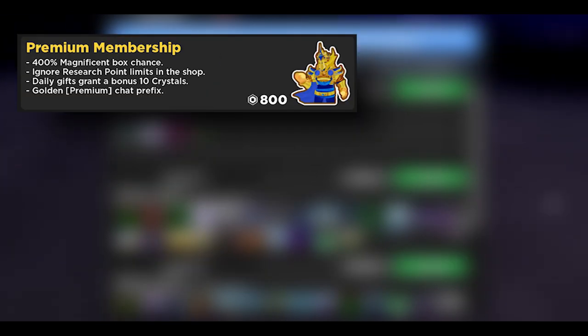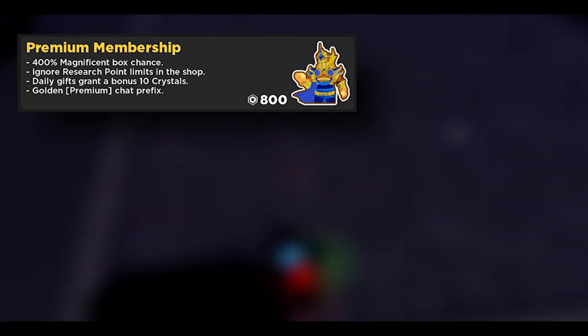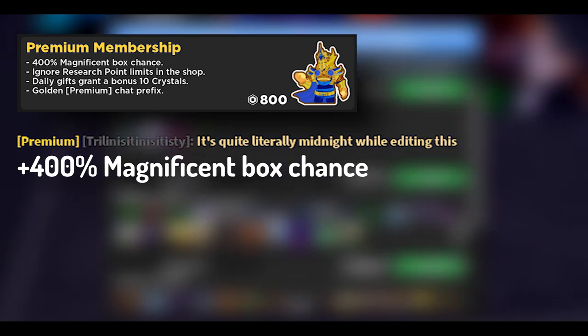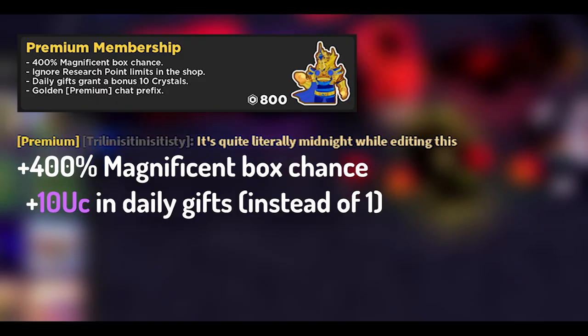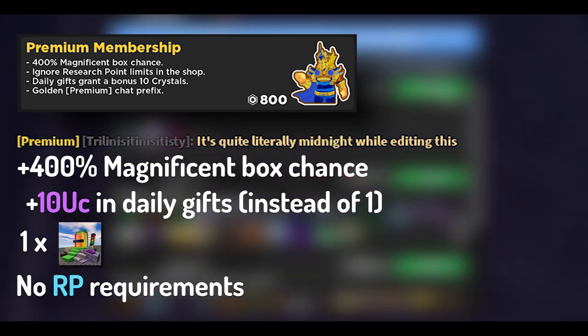Next up is the premium membership. Miner Savings premium game pass costs about 800 Robux and awards the player much greater benefits: a premium tag in chat, 4x increase in magnificent boxes upon opening real boxes, 10 UC in daily gift instead of 1, golden particles on your character, complete removal of RP requirements on shop items, and a rainbow path giver. The removal of RP requirements will save you a ridiculous amount of time later on, and the increased drop chance for magnificent boxes is very rewarding in late game.